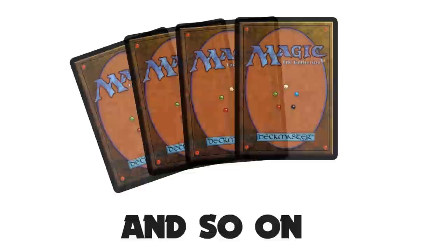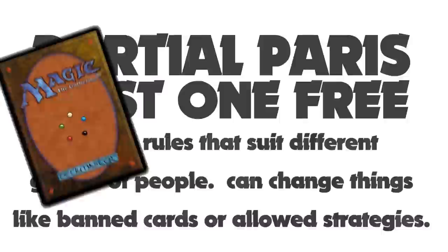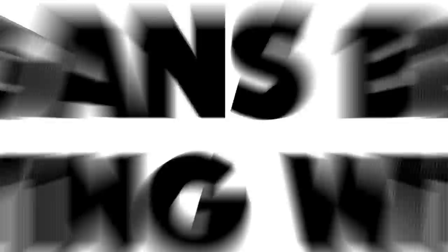That being said, mulligans often fall under house rules that can vary from playgroup to playgroup. For instance, we here at Top & Go Productions play Partial Paris first one free, meaning the first time you remove cards you replace them with the same number instead of one less. Other groups do normal Magic mulligans, so just be sure to ask about mulligan rules when playing with a new group.